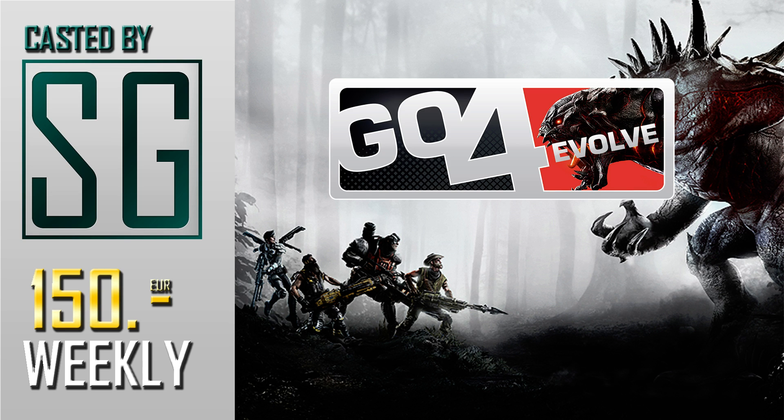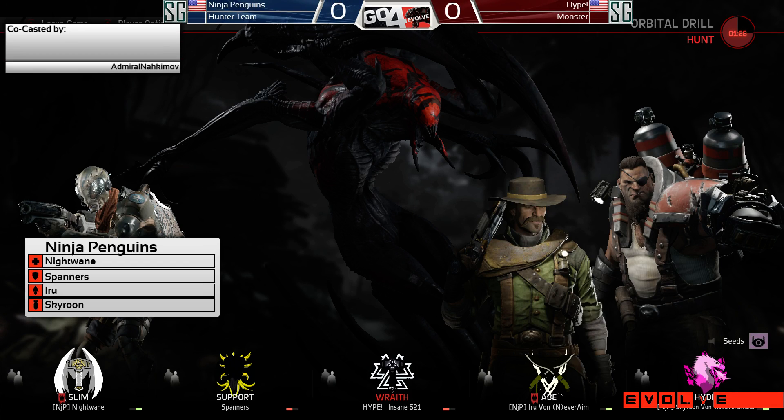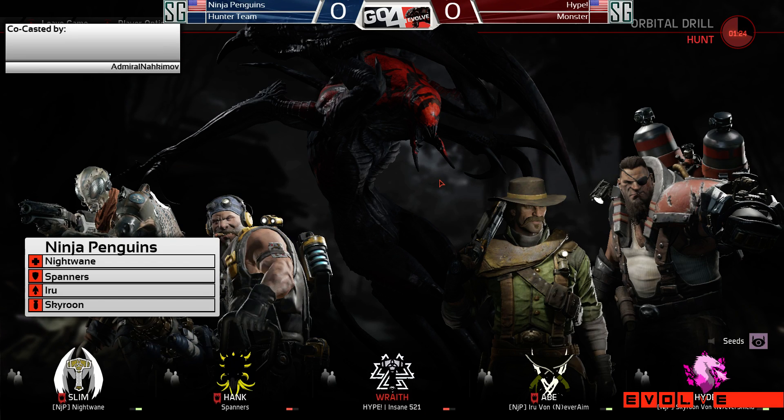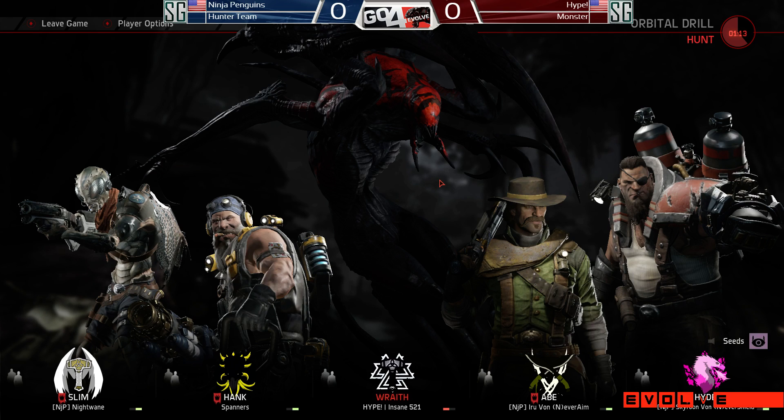Let's just make sure I got this right — perfect. And let's go to the game screen. So another interesting thing coming up here, apart from the Wraith: I think Insane saw what we said earlier and he wants to prove that Wraith is much stronger than we gave her credit for. We also see a Slim pickup on Nightwain, which is something you don't see that often. He's probably going to be using it for the Spore Cloud with the shields from Hank — it's going to be really strong. And Abe is going to be strong as well. They have a lot of AoE control with this lineup.